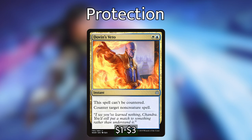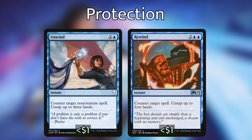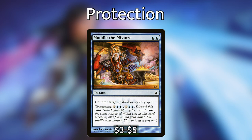We have Dovin's Veto — it can't be countered and it can counter any non-creature spell. Negate can also counter any non-creature spell. We're playing two counter spells that can untap our lands with Unwind and Rewind. We're then playing Stubborn Denial, which can counter target non-creature spell unless its controller pays one. If we control a creature with power four or greater, we just counter the spell instead. With Ishai out, it's going to be very frequently over power four, so Stubborn Denial will always work as a one-mana counter spell. We're playing Narset's Reversal, which is useful for bouncing a spell that's going to kill Ishai back to its owner's hand and maybe copying it pointed at something else. And we're playing Muddle the Mixture, which I've been putting into a lot of decks. Transmute is a super powerful ability — there are plenty of two-mana things we can tutor for — and it can counter target instant or sorcery spell.